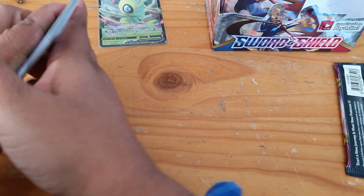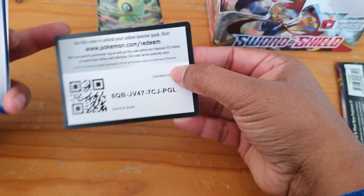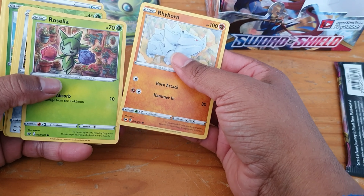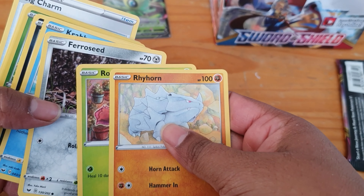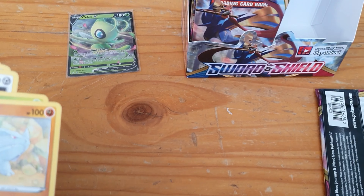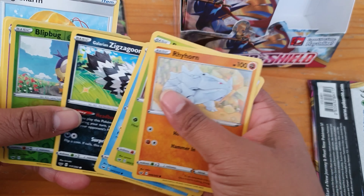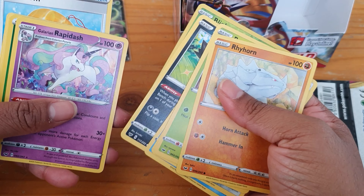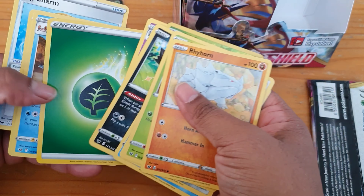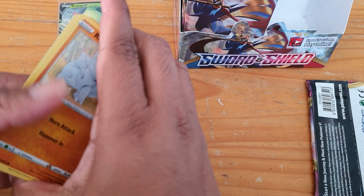That's the code for this pack. We've got Rhyhorn, Roselia, Ferroseed, Krabby, Galarian Zigzagoon, Blipbug, and our rare was the Rapidash, plus energy, Kingler, Rhyhorn, and the Big Charm. So nothing great in that one.